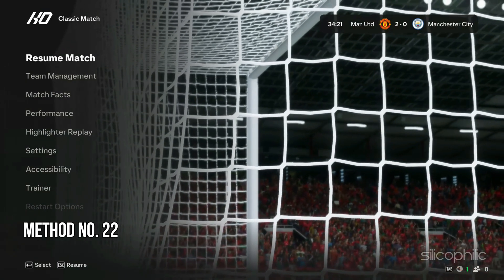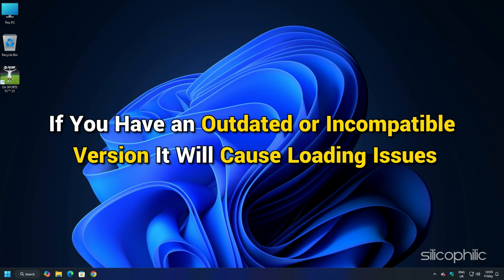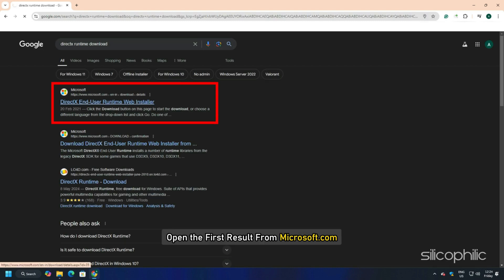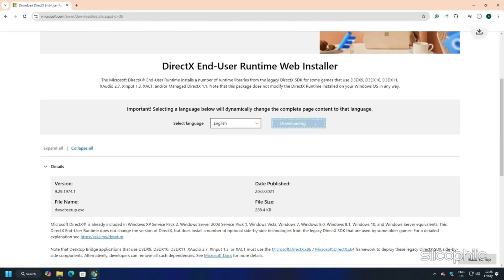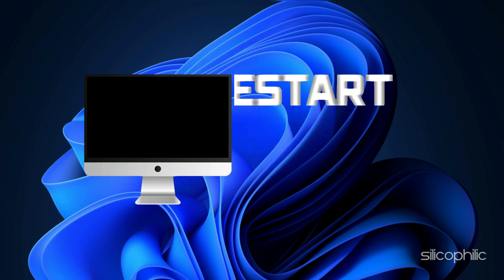Method 22: Install DirectX. Many games, including FC-25, require a specific version of DirectX to run properly. An outdated or incompatible version will cause issues. Search DirectX Runtime Download on Google and open the first result from Microsoft.com. Select your preferred installer language, click Download, wait for it to finish, run the installer, complete the installation, and then restart your PC.